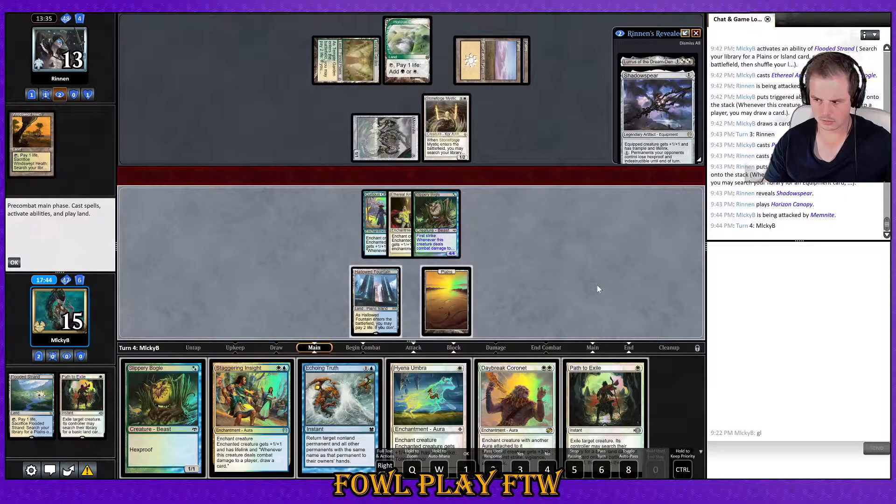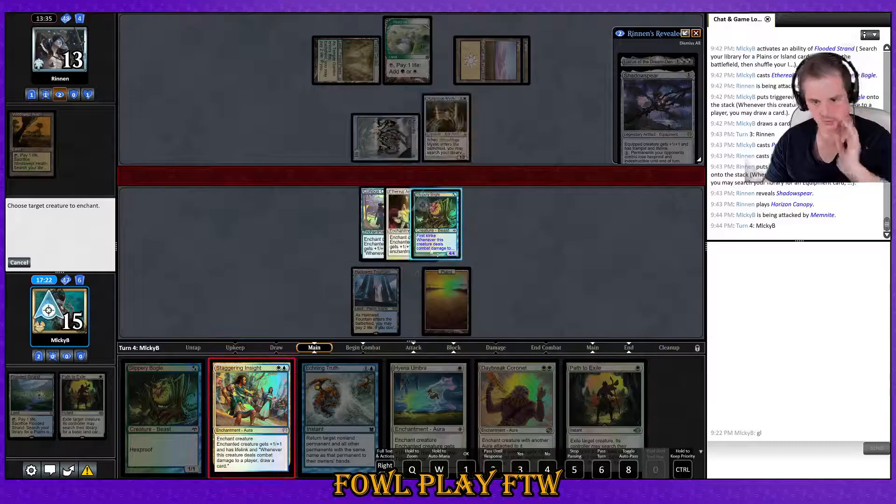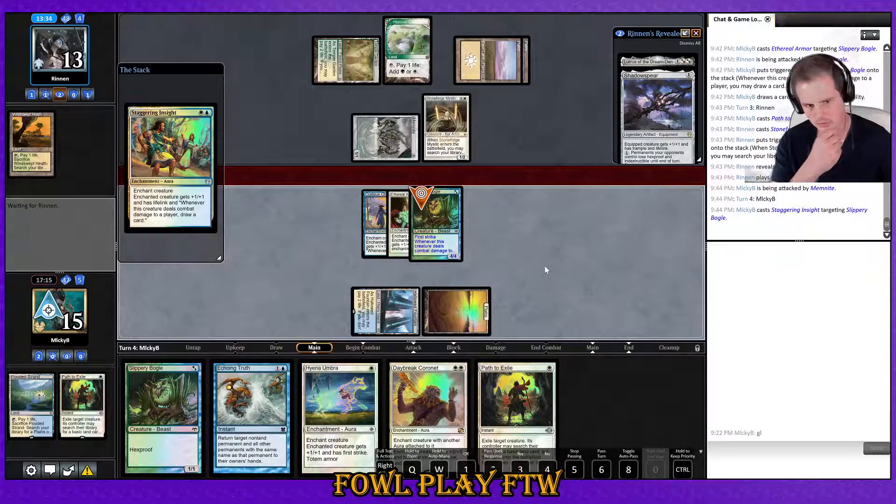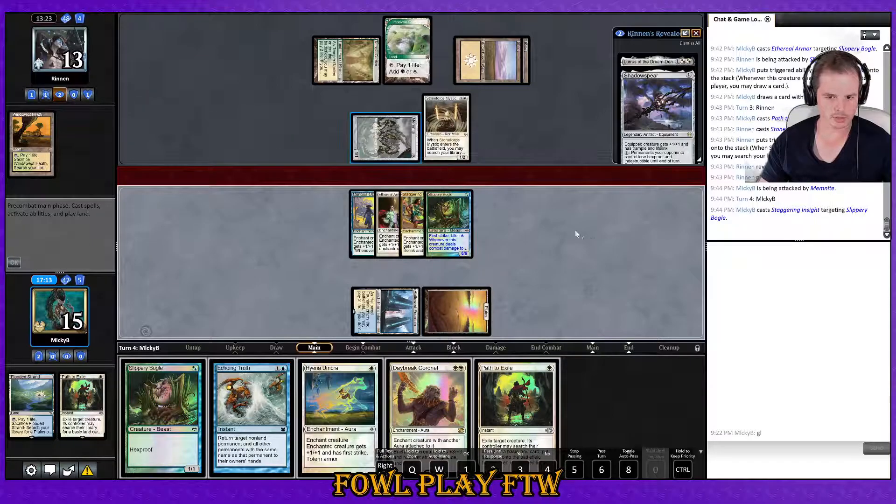Brings in Suppression Fields — yeah, that's where it gets sketchy. Suppression Field would be a good card. I think we can Staggering Insight here and attack — draw two cards. If we draw a land we can play another Bogle. We're a little slow here but at least we're getting all this card draw. They are definitely massive. Echoing Truth can be pretty timely here as well. Our opponent is getting pretty low — if they take this damage they can't take many more hits.